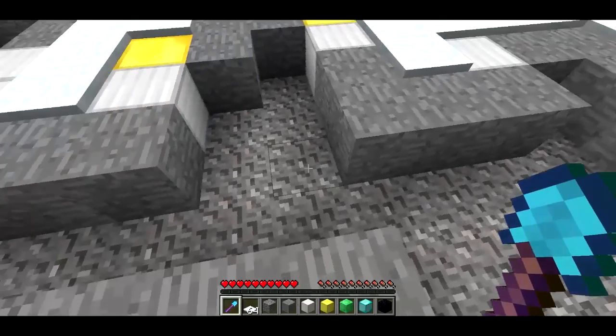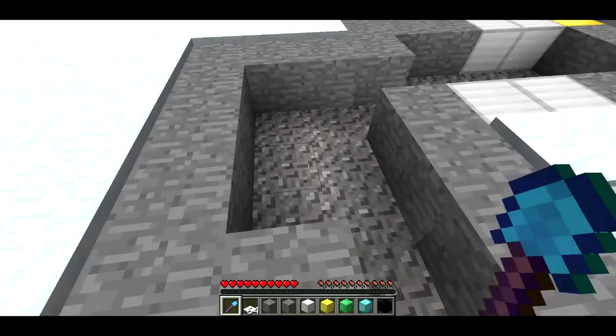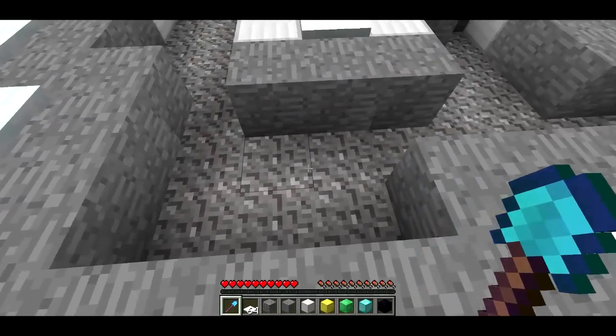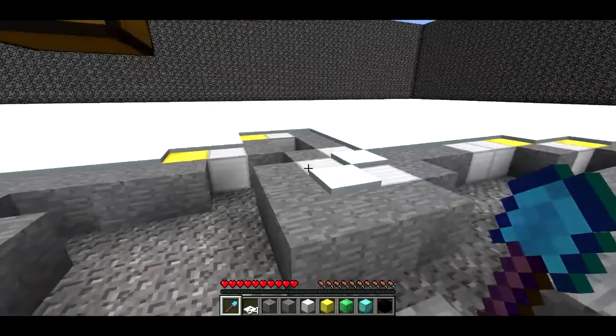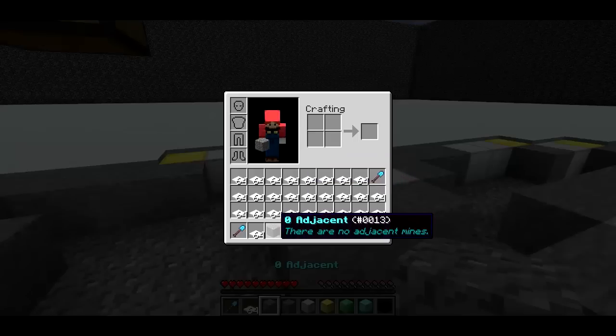The way it works is different materials represent different numbers. When you have gravel like this, it means there are no adjacent mines — you can actually see that because on your hotbar there's gravel. If you select it, it says zero adjacent. You can even look and see it says no adjacent mines.